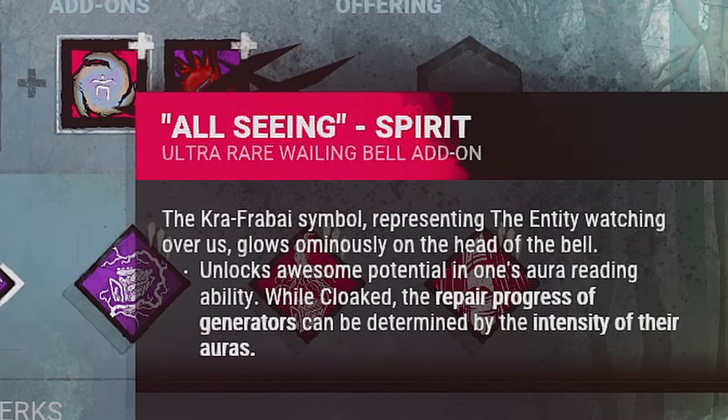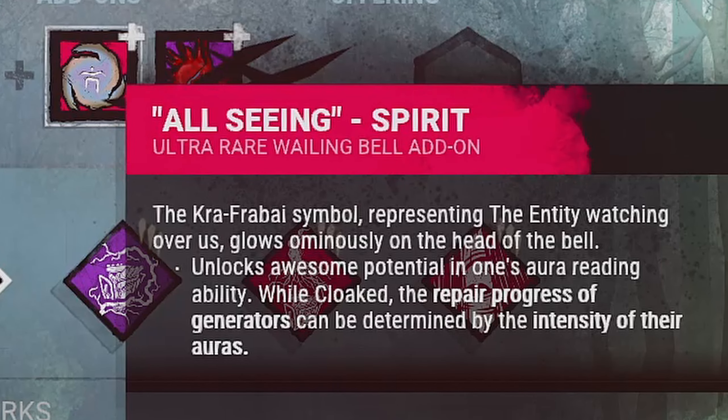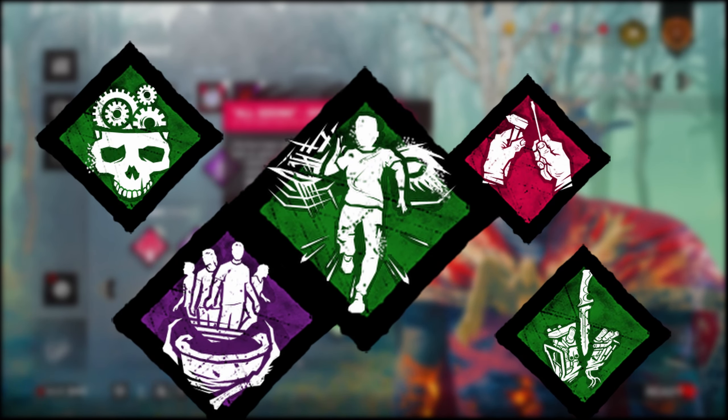Hey everyone. Today I wanted to highlight a certain build and add-on that I mentioned in my top 5 Wraith builds video not too long ago, which you should totally check out — I'll be including a link at the top right. The build in question is the Wraith's best generator defense build, featuring the perks Oppression, Overcharge, Eruption, and Call of Brine.